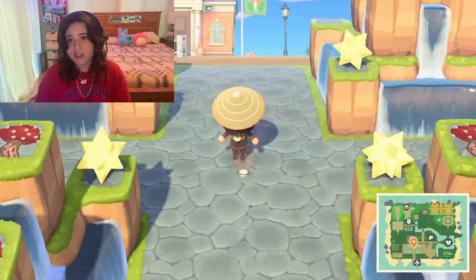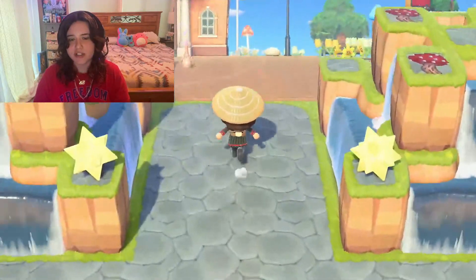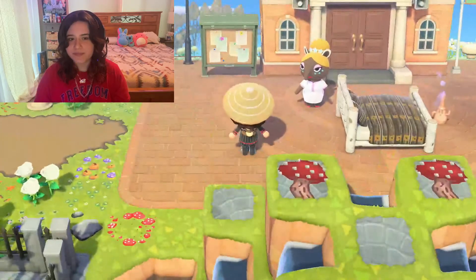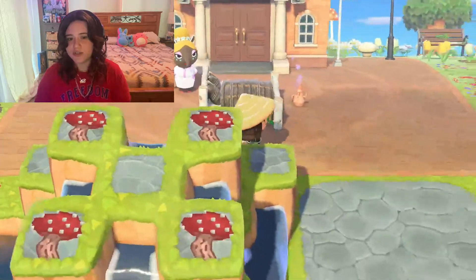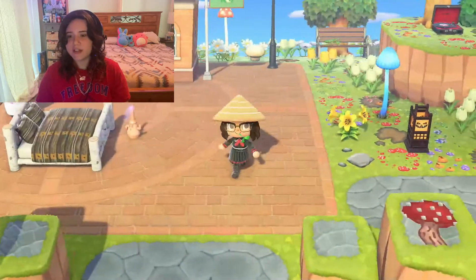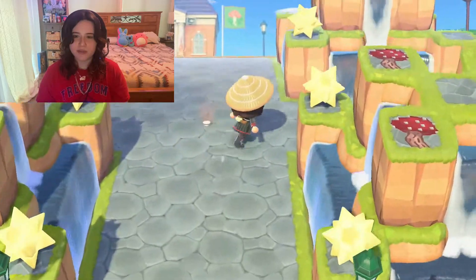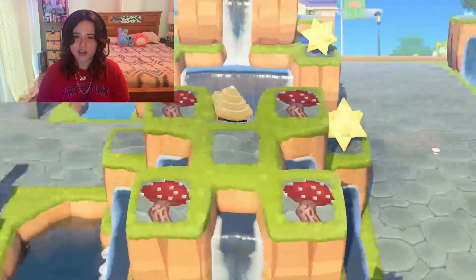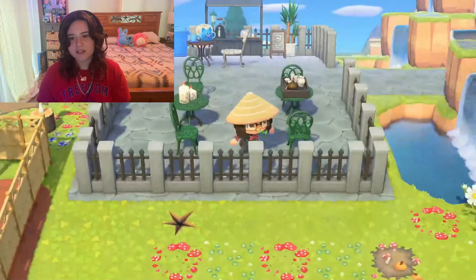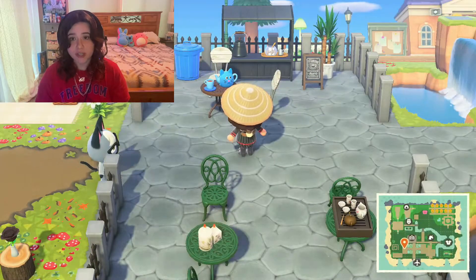This is my entrance — this island is supposed to be cottagecore themed. This entrance is pretty cool for like 2020 Animal Crossing; now it's kind of just cringy and extra. When you go up, this is the Resident Services — I've literally just thrown a million coats and flowers down, there's nothing surrounding it, it's uneven and uncentered. Going to the left, this speed build right here is my most popular video on my channel to date.